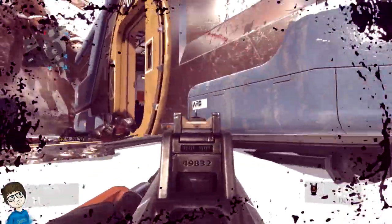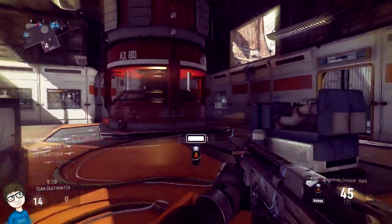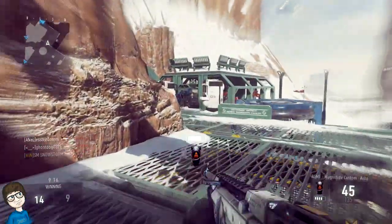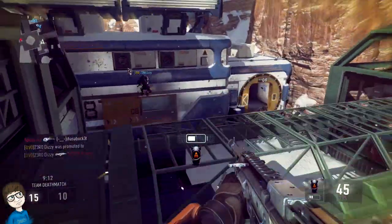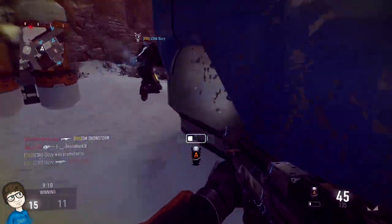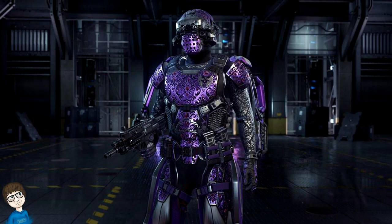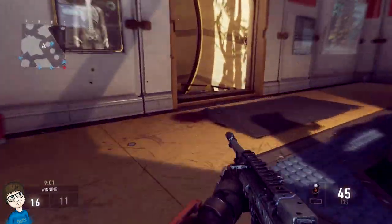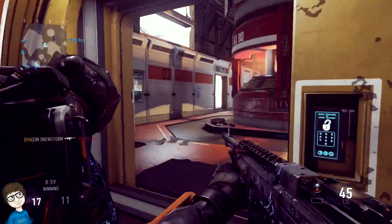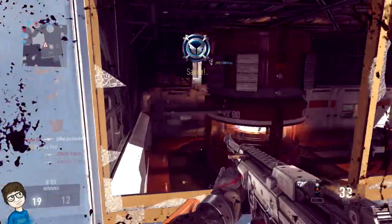You guys have divisions such as bronze, diamond, gold, etc. But for the most part, you guys had something called Grand Master. If you guys haven't seen that, it's an awesome exosuit — it looks like royalty camo. However, recently Michael Condray tweeted a picture of the new exosuits, and it's royalty camo highlighted or tinted a purple color.